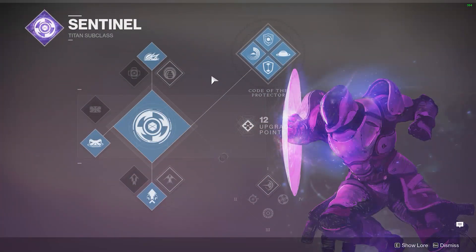First let's deal with grenades, jump styles and class abilities. We'll break down what we'll be using for both PvE and PvP environments as there are a few subtle differences. For PvE I use Void War grenades for the damage and zoning potential, Rally Barricade for the instant reloads, and Strafe Lift for the greater aerial options.